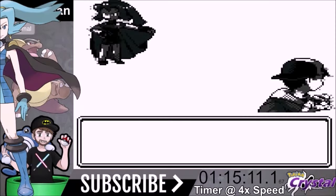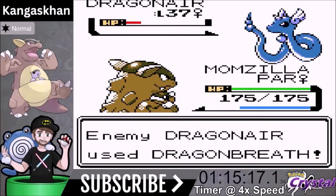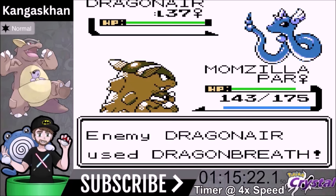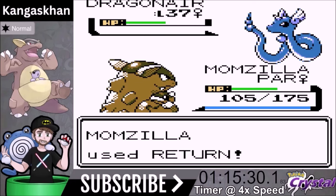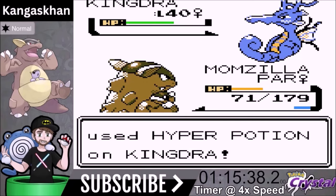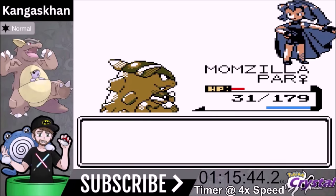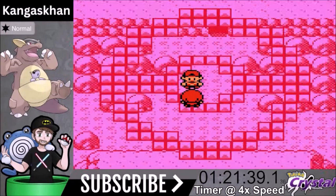Now we're moving on to Claire. This battle goes a bit weird — we're 10 levels higher and have the Nevermelt Ice, but Ice Punch is not a one-shot on her Dragonairs, which is surprising. We do get paralyzed unfortunately. Return actually does more damage, so we switch to that. We beat Claire despite being paralyzed and move on to Victory Road.